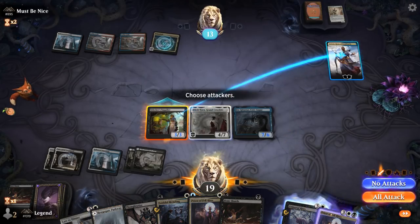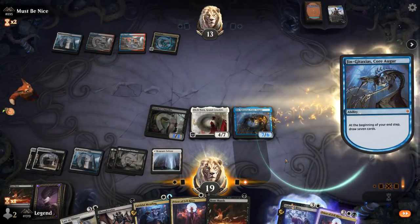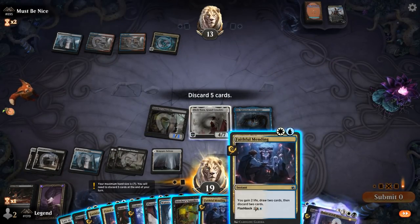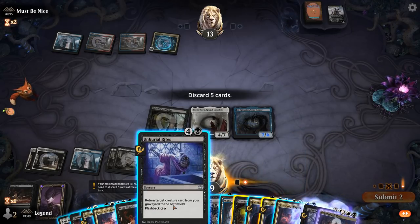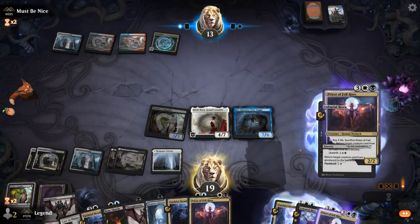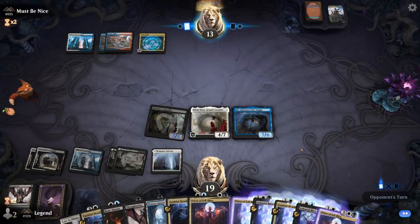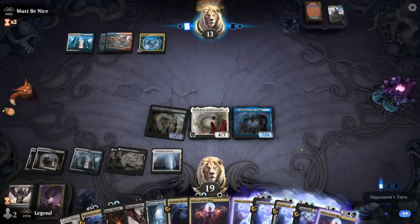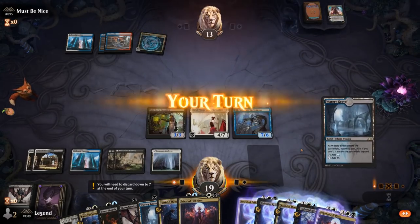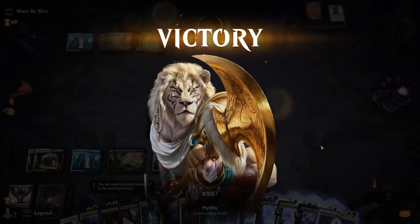This game seems to be decided, but the opponent could still topdeck some sort of sweeper. Gotta discard to hand size again — didn't think I'd need Stitcher Supplier. Archmage's Charm to draw two. Opponent has to discard two right away. We also see the four-mana Teferi, which combos nicely with Lotus Field.